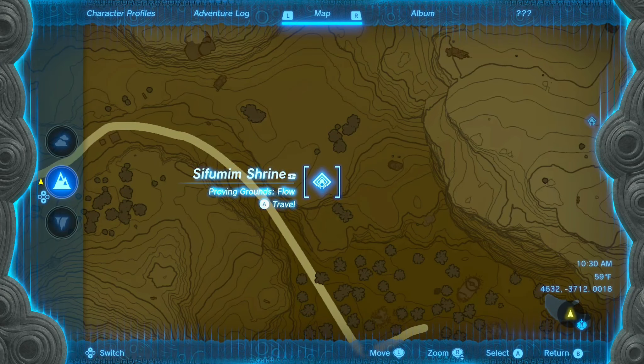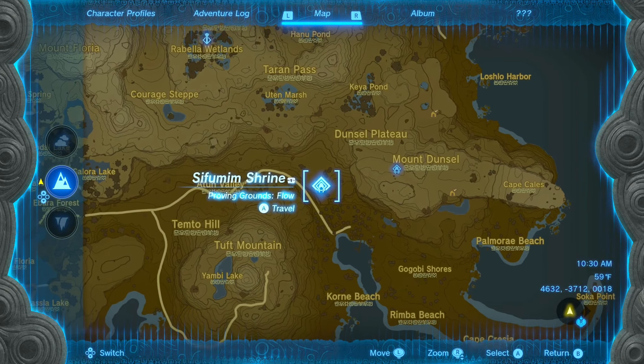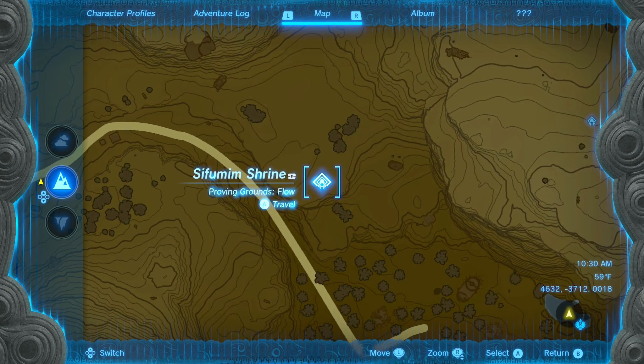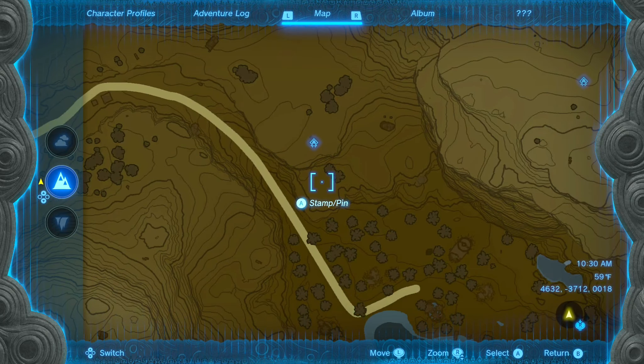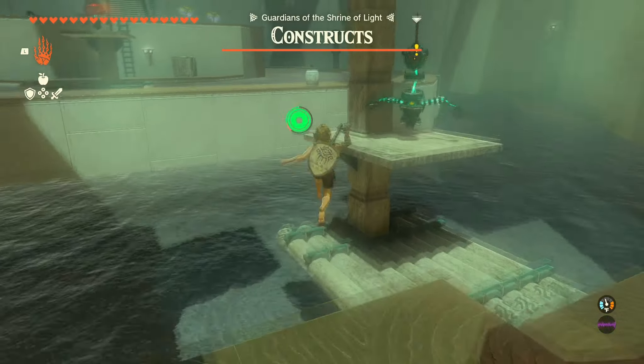The next shrine we're going to be looking at is the Sifumim Shrine. This shrine is going to be located at the bottom right of the entire map in East Nakuda, out in the open right near the Dunsville Plateau. This is what the structure looks like — if you mark this you'll be able to find it very easily.